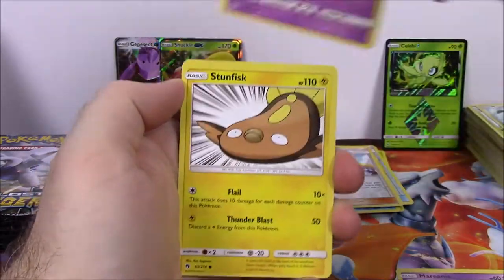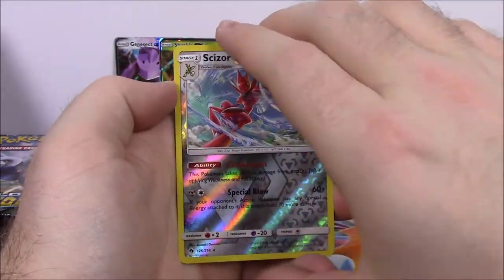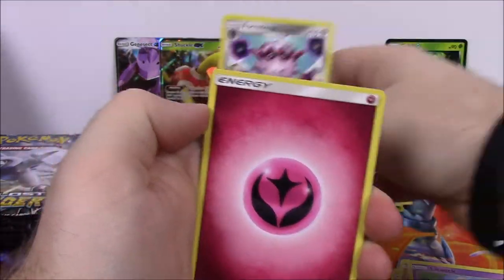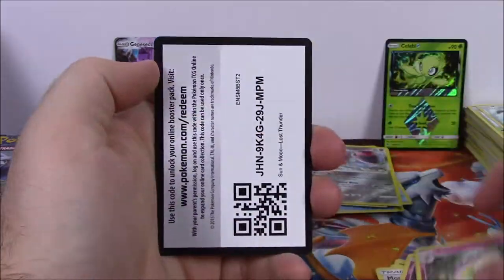Next is Mareanie, Yamask, Stunfisk, Larvitar, Litwick, Scizor Reverse Holo which looks really nice, and a Forretress non-holo as our rare. Then we've got a Fairy Energy, Morty Trainer, Carbink, Shiinotic, and the code.